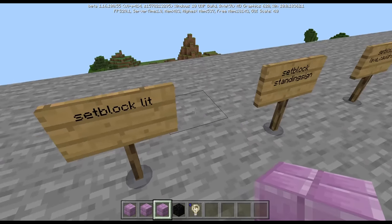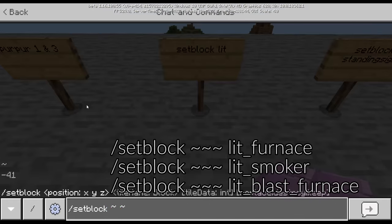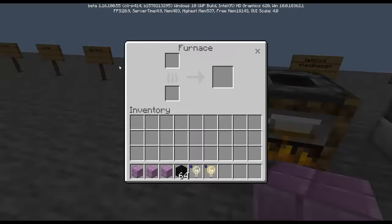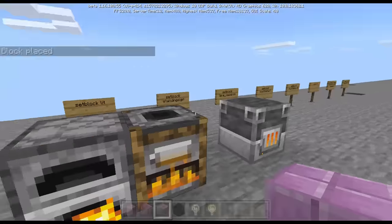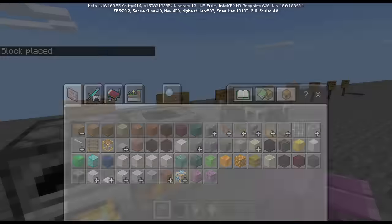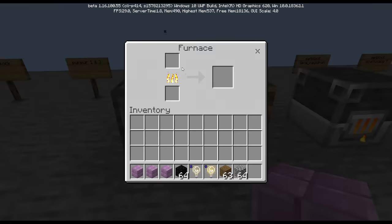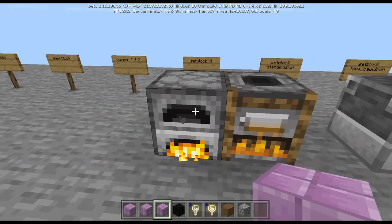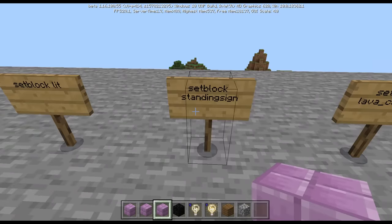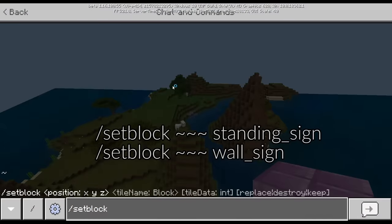Next is using set block to get a lit furnace, smoker, and blast furnace. These blocks are lit up even though there's nothing inside. If I try to cook something like cobblestone — once it's done cooking, the furnace will turn off.